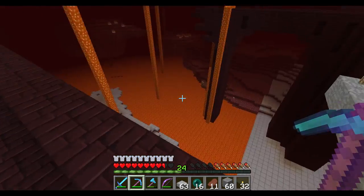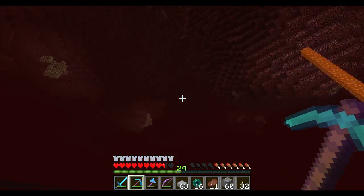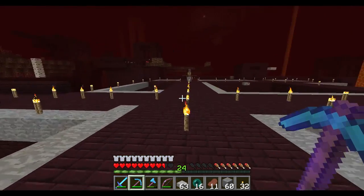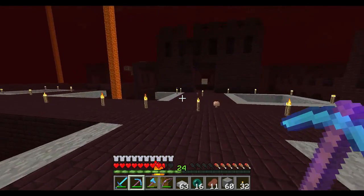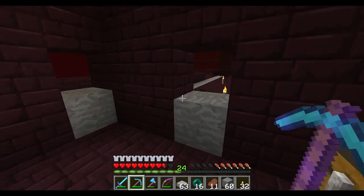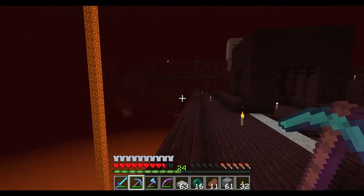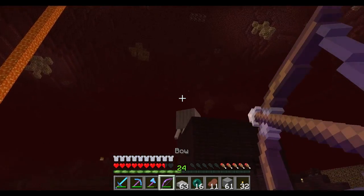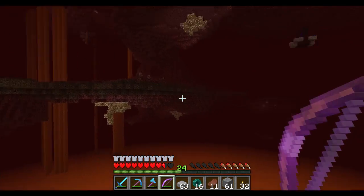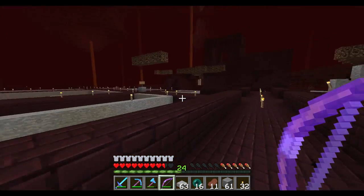You can see the slabbing work I've done down there already. We're in a big lava ocean, so that helps. A lot of this is already nice and open, we don't have to worry about slabbing it, which is nice. That way is the other nether fortress we've been working with.